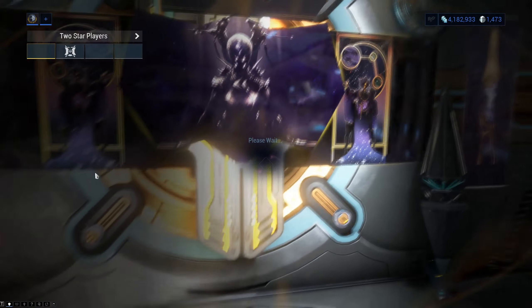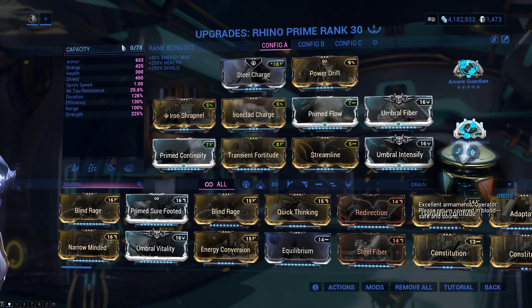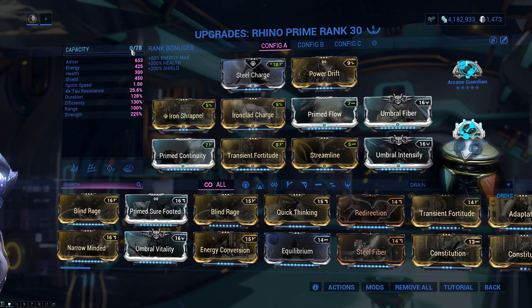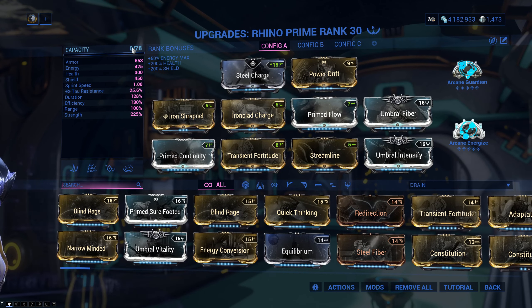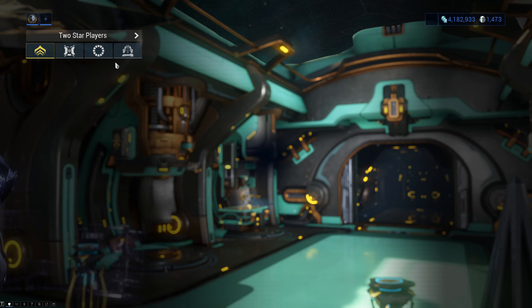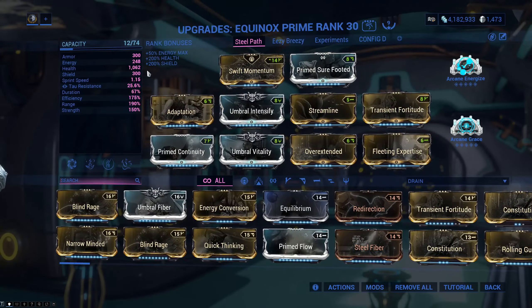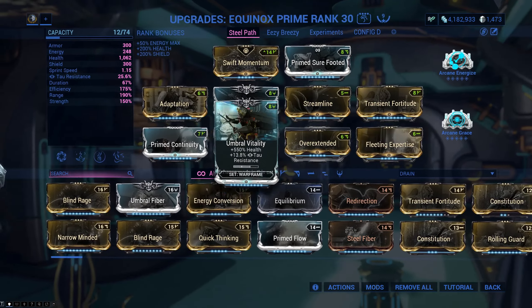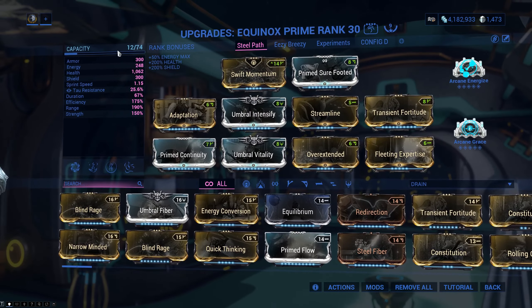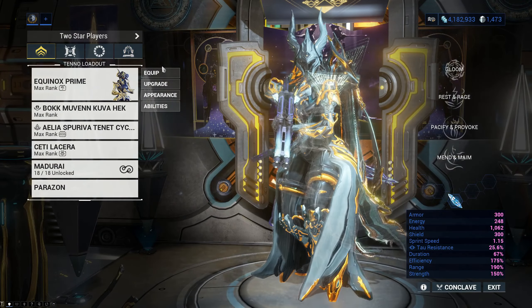Maximum energy on spawn is probably the least useful one, and the reason is because of a trick most people don't know about: if you make your build and you have excess capacity, you will actually spawn with more energy - something like 10 or 20 energy per excess capacity. For example with my Equinox, I have lots of excess capacity - I even have two Umbra Forma just so I can have a bunch of excess capacity and start missions with more energy.